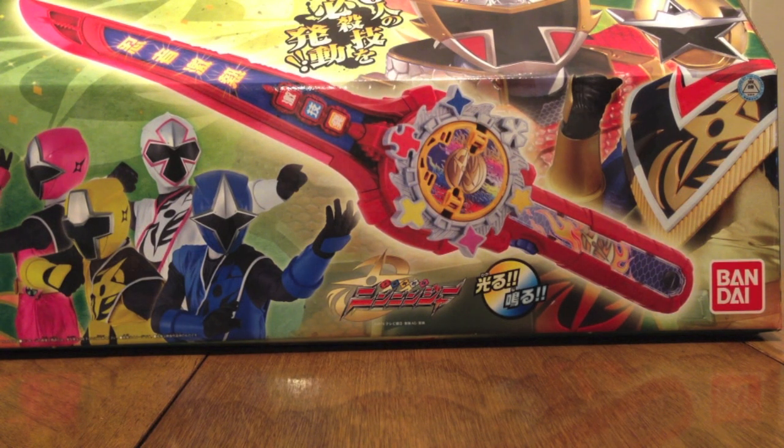So, this is a new sword for Star Ninger that he gets — he didn't get it from Kuteman, but it was like an evil sword and then he turned it good because, I don't know, friendship is powerful, I guess. I don't understand, it's Nininger.